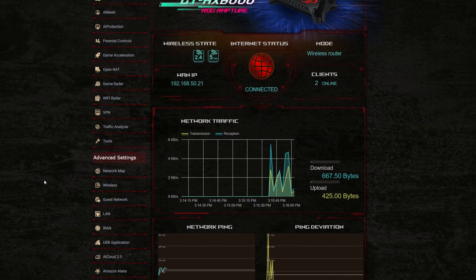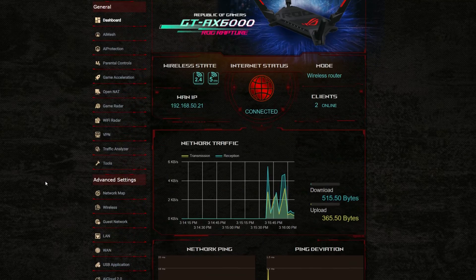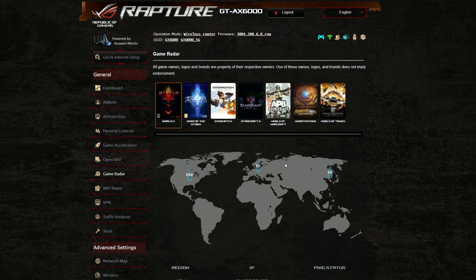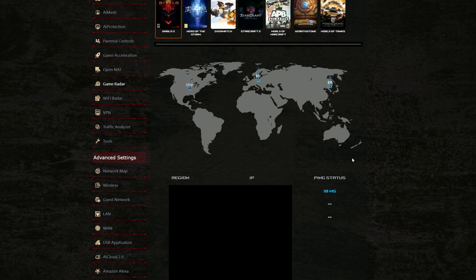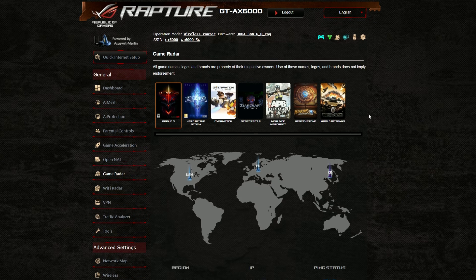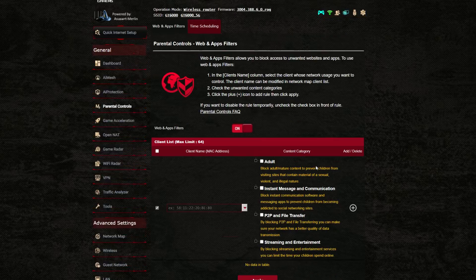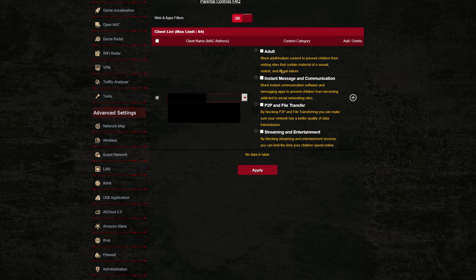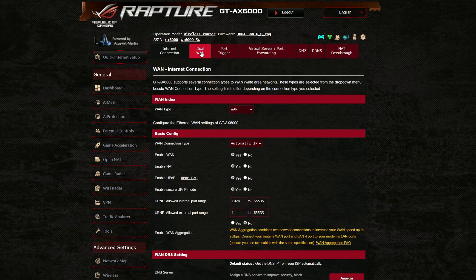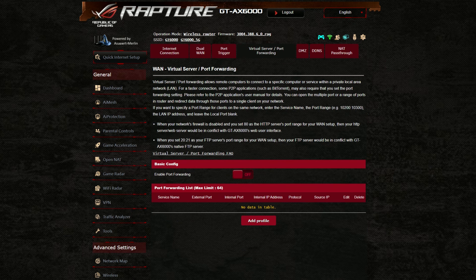The web-based interface is somewhat similar to the usual ASUS router interface, but given that this is a gaming router, it's flashier and a bit tacky. One notable new element is the Game Radar, which shows a comprehensive list of popular games with available location servers and ping status. Parental controls differ slightly from the app — there are no age-based profiles — and the wireless settings include a professional section that goes far more in-depth. The WAN section is also more complex, offering dual-WAN setup, virtual server configuration, port forwarding, and NAT passthrough.